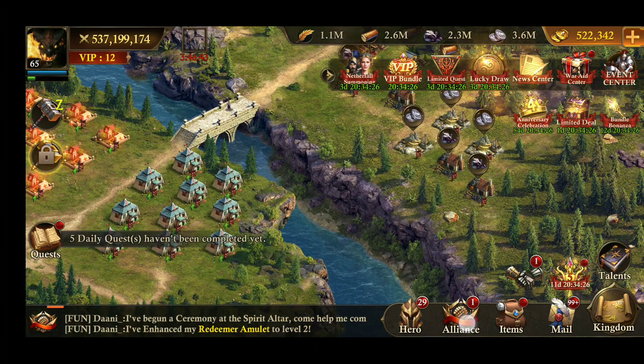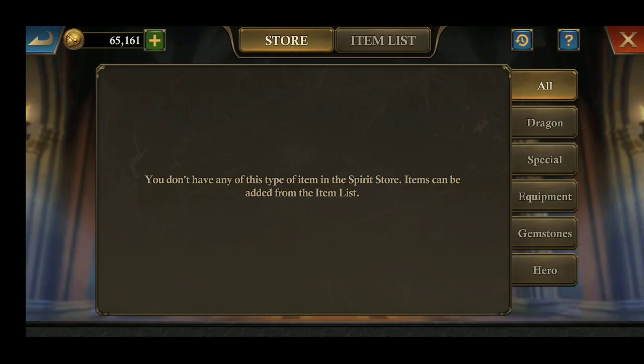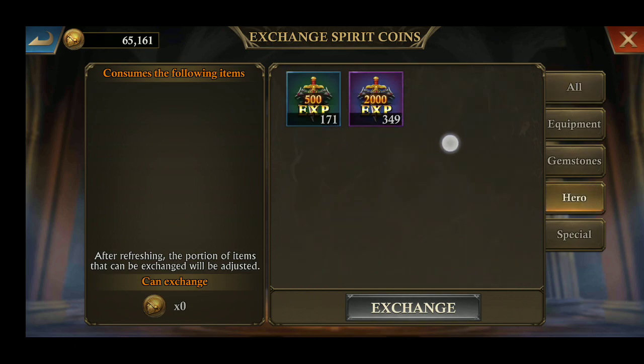Another major change after the update is in the spirit store. Now you cannot get any more new coins from dismantling hero fragments. As you can see, there are no more hero fragments to exchange into spirit coins. These are the major changes in the rewards which the developers changed in the game.